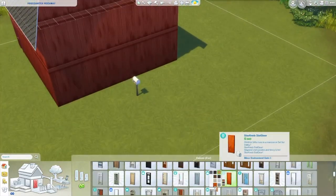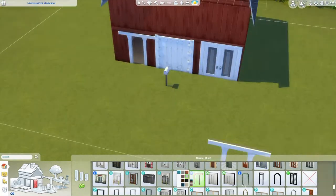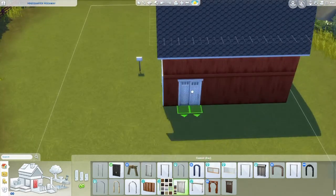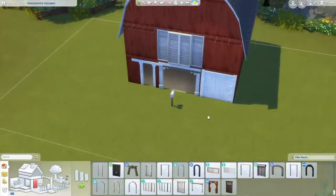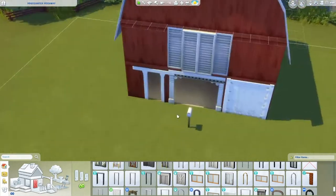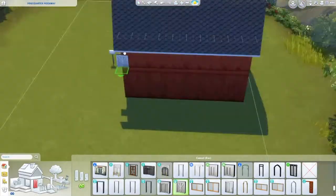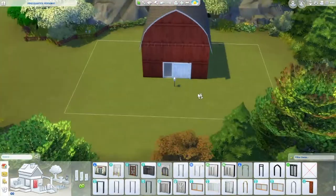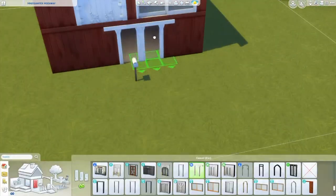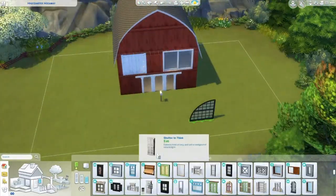I did the solar panel roofing, which I think was fantastic — it looks really good. And I did this beautiful red wood siding, which is just the perfect barn color in my opinion. Now this is where I hardcore struggled. I swear I spent like an hour trying to find a door. I considered changing the shape of the build because nothing was working. The closest option was the shipping container door, but when I put it on the side it was just too small.